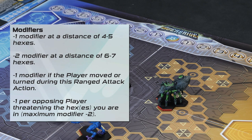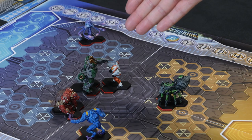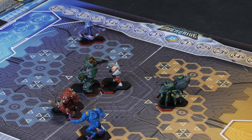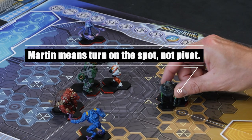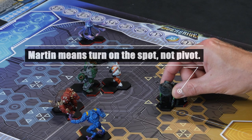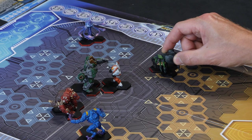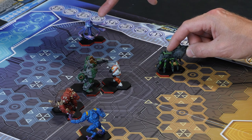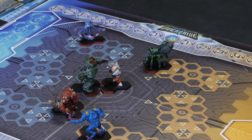Also, if you can shoot someone in the back, just like slamming, they'll suffer a minus one to their dodge as well. I'm going to try and go around the side — his speed is five. I'll pivot on the spot to here, that's free, then go one, two, three, four — pivot again — five. Okay, so now you're in position.